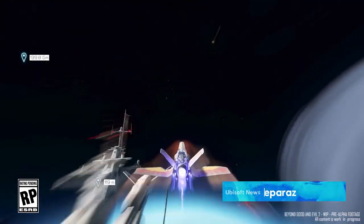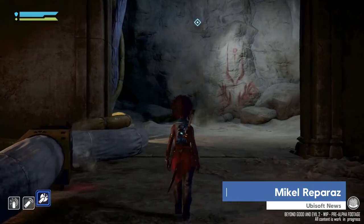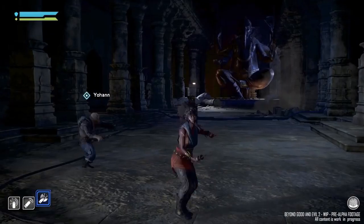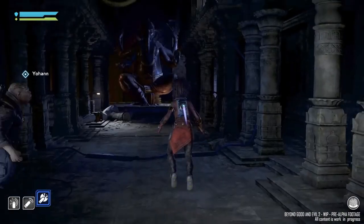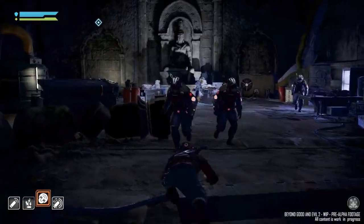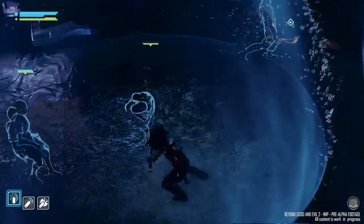Beyond Good and Evil 2 is massive, and traversing its open star system is completely seamless whether you're on foot, in vehicles, or in space. You play as a customizable space pirate captain who carries a sword, a gun, and a jetpack as basic equipment. Your character and weapons can also be enhanced with augments, which grant special abilities and let you experiment with different effects in combat.